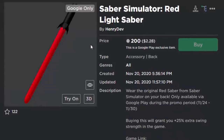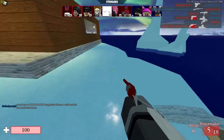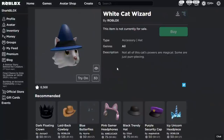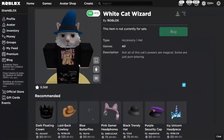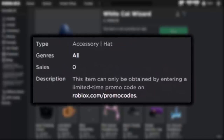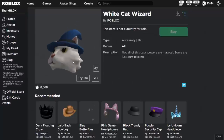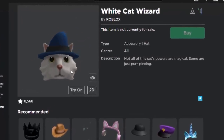The next item is the White Cat Wizard. In the description of this item it used to state that it was a promo code accessory, but Roblox removed this. Many people suspect the White Cat Wizard is no longer going to be a promo code accessory — it's either going to be a gift card item maybe in December, or maybe Roblox will completely abandon it. It's an okay item; if it came out as a promo code I think it would be fairly popular, but apparently Roblox are releasing it as something else.